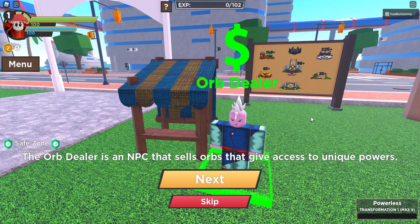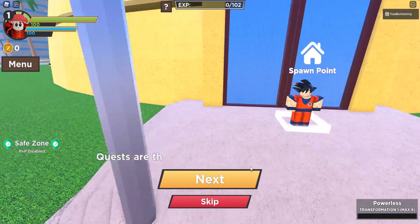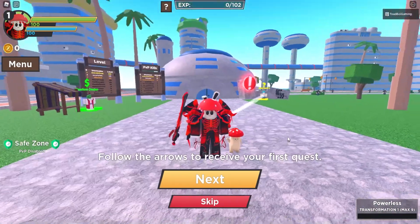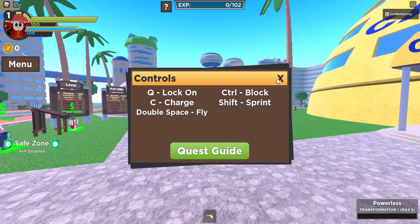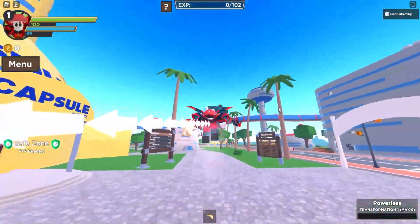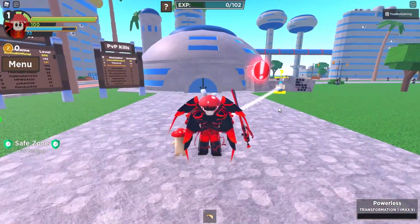The Ord Dealer is an NPC that sells Ords that give access to unique powers. Spawn points will allow you to set your spawn. Quests are the best way to earn EXP and Yen. Shift to sprint, Control to block — why can't I right-click to block? C to charge and Q to lock on. Follow the arrows to receive your first quest. Space to double jump to fly. Oh wait, I can fly with double jump? Look, I'm flying! And then I can sprint-fly? The sprinting animation is so cool in this game!